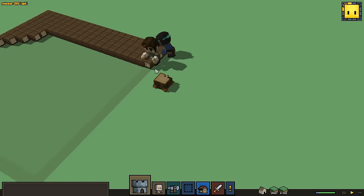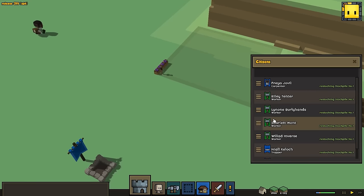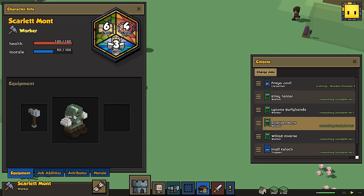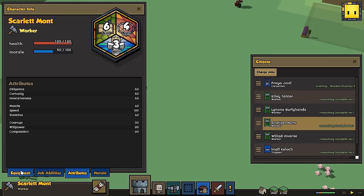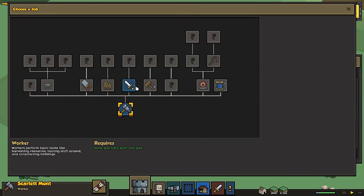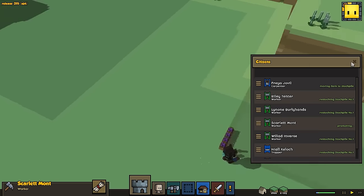So they're just going to get started on the swords. Let's figure out who was our big health person here — Scarlet Mont. Guess who gets to be a footman. The footman is a melee fighter, a good choice for the backbone of your town's defense. With a practice sword crafted by the carpenter — there you go, you are now a fighter.